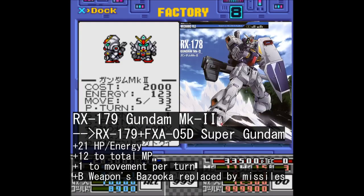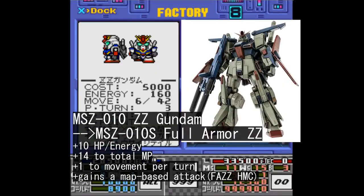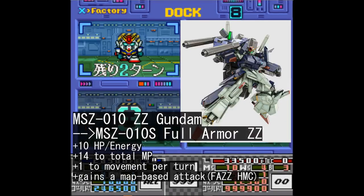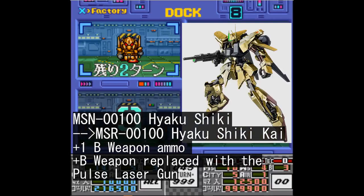The Mephis turns into Mephis Kai from the same design series, and the Gundam Mark II turns into the Super Gundam, as seen in Mobile Suit Zeta Gundam. Double Zeta Gundam gains its Full Armor Double Zeta upgrade, gaining its signature High Mega Cannon in the Map Attack form. The Hyakushiki gets turned into Hyakushiki Kai.